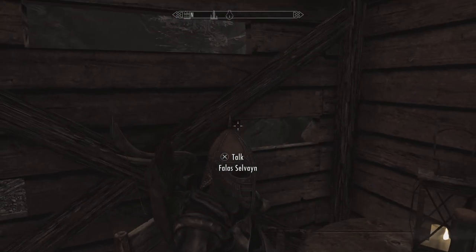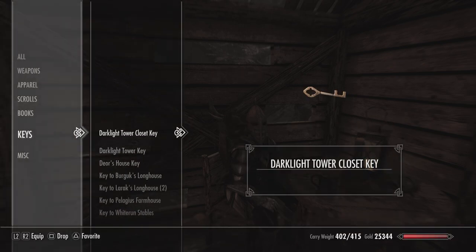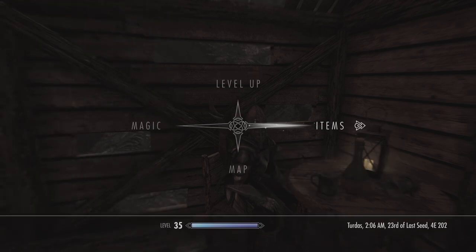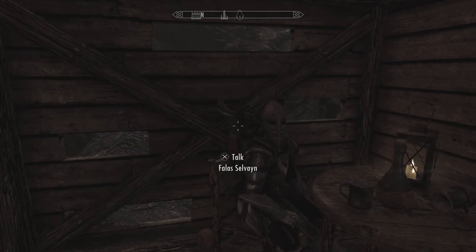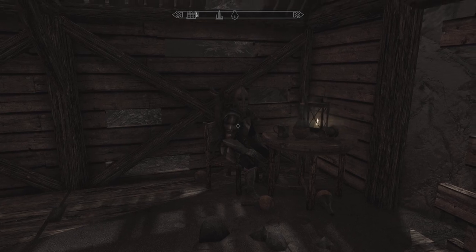Since I don't have the perk that lets me pickpocket high-level people yet, I will use the power that I recently acquired — a shout called Bend Will. So basically, you shout straight at him.